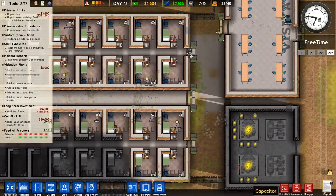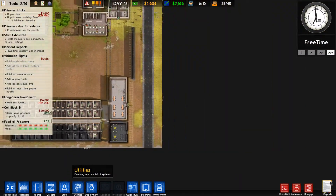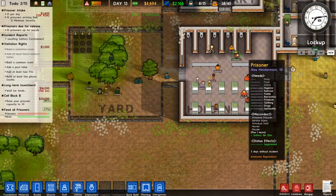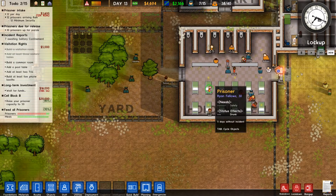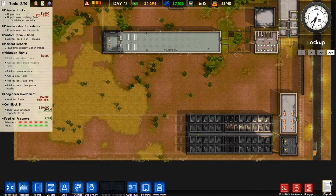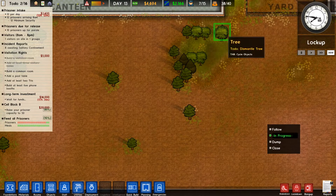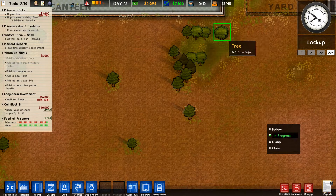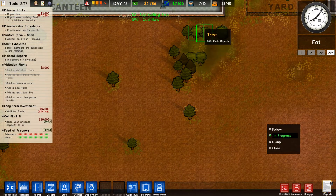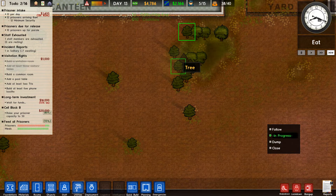So for now we are looking pretty good. Now utilities — while these couple of prisoners that have spent their time in solitary are not causing us any issue at the moment, which is great. So what we're going to do is start to dismantle some trees just to get a bit of extra cash flow while we wait for our new prisoners.